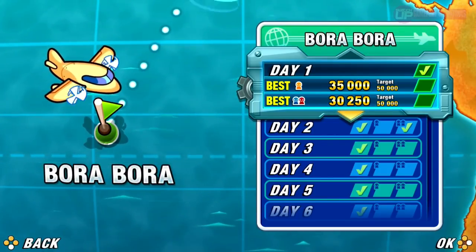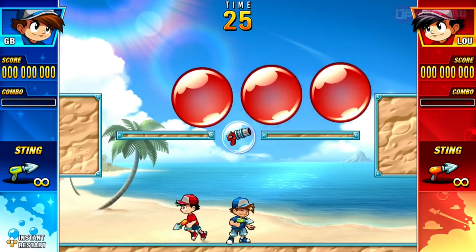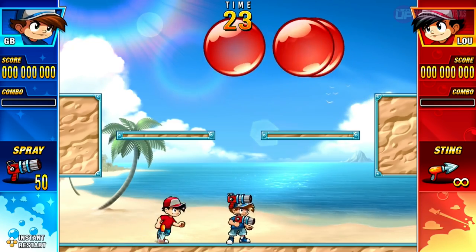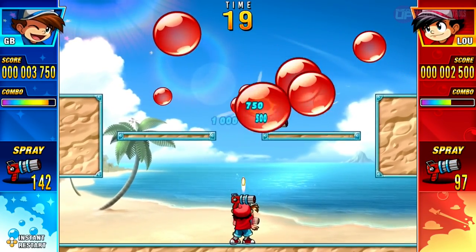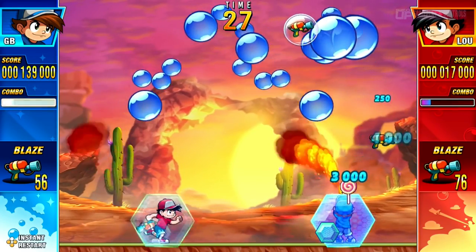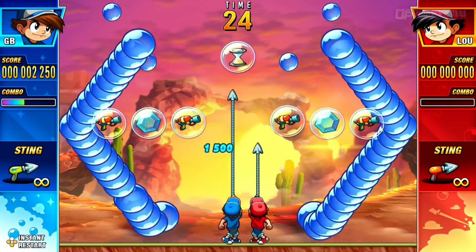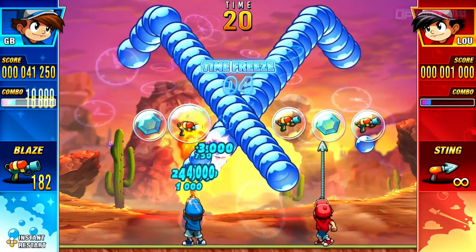To aid you on your balloon popping quest are a number of power-ups that sometimes appear on the playing field. These include, but are not exclusive to, a rapid fire gun that temporarily replaces your harpoon gun, a force field that will allow you to take a hit without losing a life, and a sand timer that will stop all of the balloons on screen, allowing you to get a few free hits in.